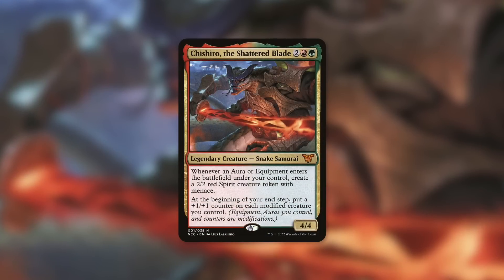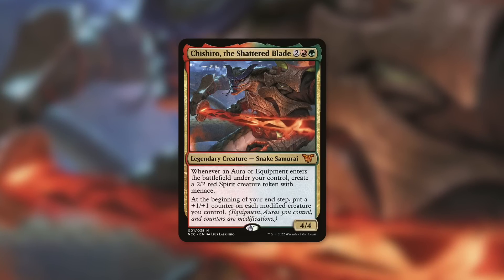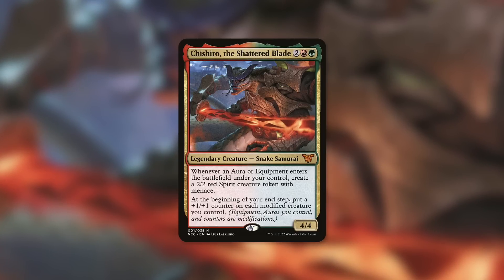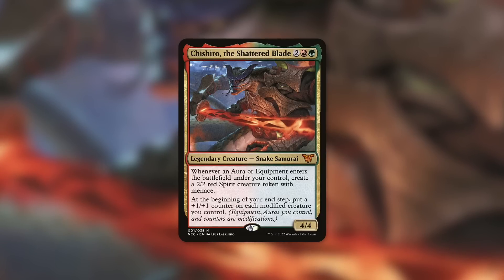How about a Gruul commander — Toshiro, the Shattered Blade, a 4-4 that says whenever an aura or equipment enters the battlefield under your control, create a 2-2 red spirit creature token with Menace. And at the beginning of your end step, put a counter on each modified creature you control. Get a bunch of auras and equipment into play, make a lot of spirits with Menace, and by modifying your creatures — either with auras, equipment, or by spreading out plus-one counters — you hit that end step trigger to get even more counters. You can then very easily cast this new card for just two mana, equip it with something that gives it Trample, Lifelink, or even Infect like Grafted Exoskeleton. I think that card has a lot of potential in this deck.